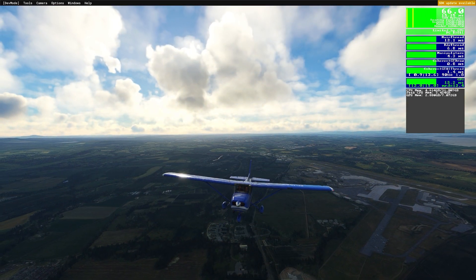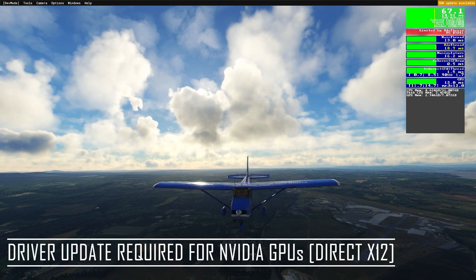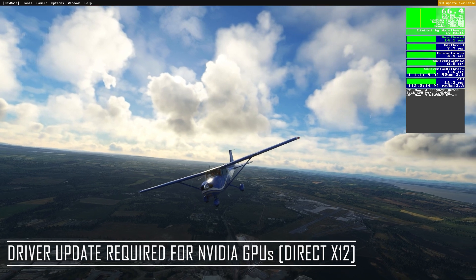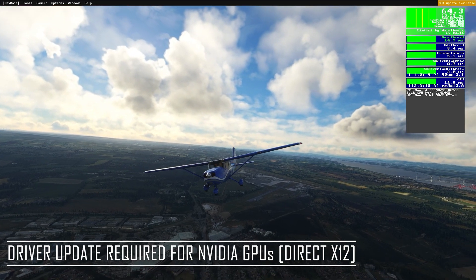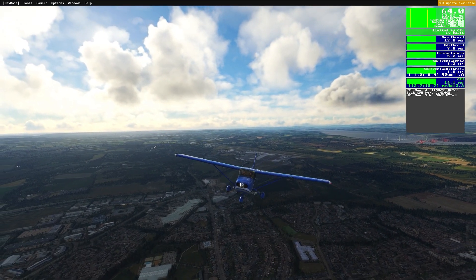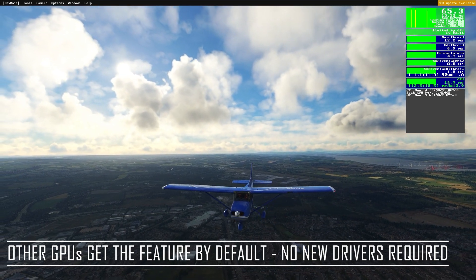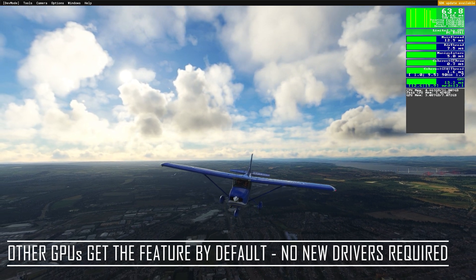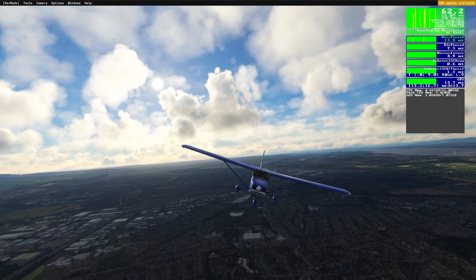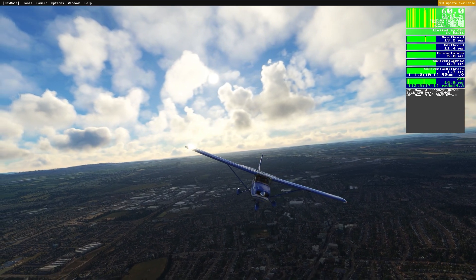One final note: the new memory allocator for DirectX 12 on PC will only be activated for NVIDIA graphics card users — all of you RTX and GTX fans out there. The DirectX 12 memory allocator will only be activated when the next NVIDIA driver is made available to improve performance. Other graphics cards such as AMD already benefit from the new allocator, so AMD users don't have to do anything. NVIDIA folks just have to wait for the new driver, install it, and then may start seeing possible performance improvements.